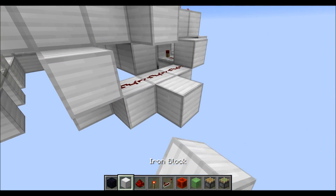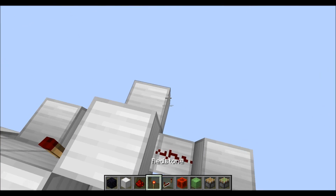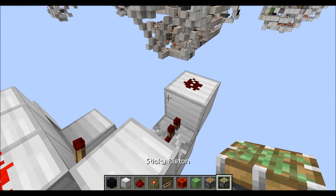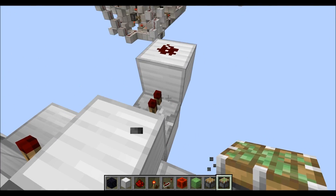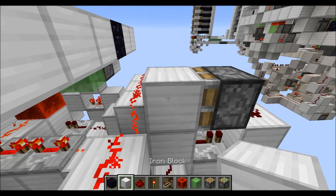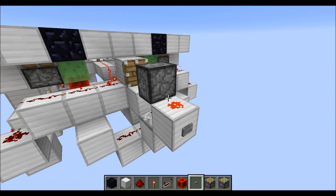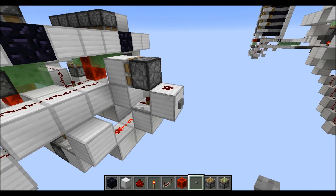Now let's put in a reset mechanism. Put a block here, then a repeater on 1 tick, then that block with redstone on top. Then a sticky piston right on top of the repeater with a normal block — make sure this is a full block. For now grab a button as a temporary solution and put it here. This will be replaced later on.